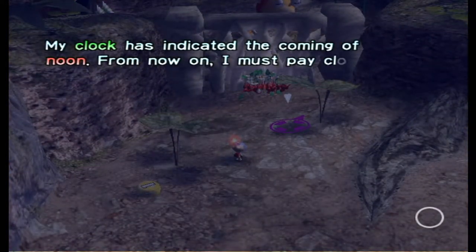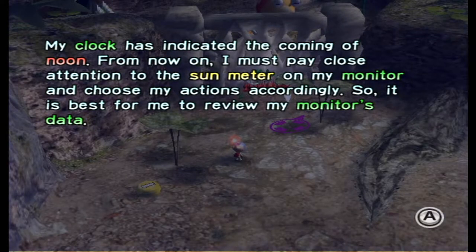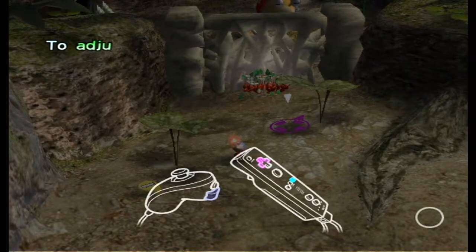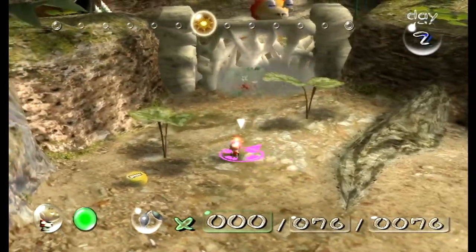My clock has indicated the coming of noon. From now on I must pay close attention to the sun meter on my monitor and choose my actions accordingly. Across the top of my monitor are the sun meter and day display. At the bottom is my space suit damage meter and Pikmin gauges - from left to right these numbers reflect Pikmin under my command, Pikmin in the field, and total Pikmin including those in the onions.